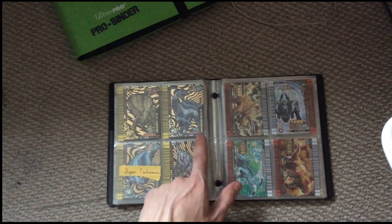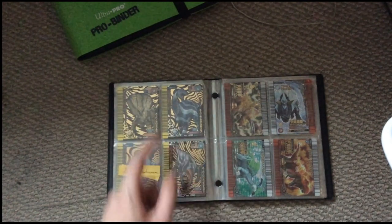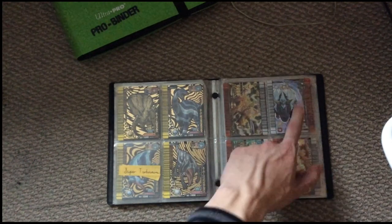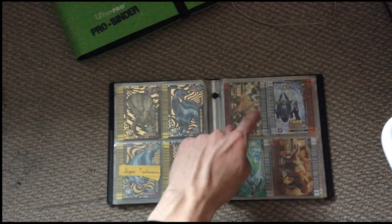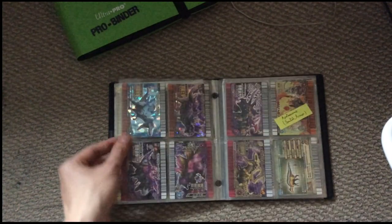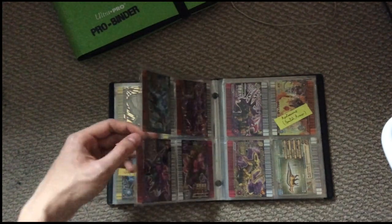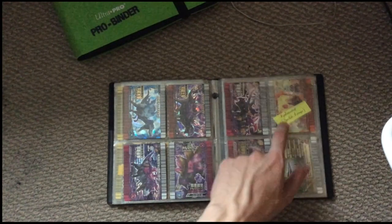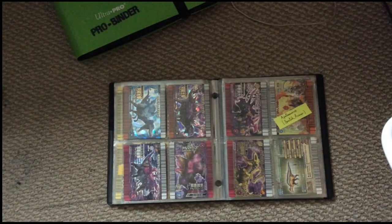Taurosaurus, Decriosaurus, and Liliensternus. Now I have my Dynotectors and spectral armor cards — the biggest addition is Ace Dynotector, I finally got one! We have Chomp, Ace, Paris, Terry, Spiny, and Tank. I also managed to get a Gigas — you saw that in one of my openings. So Gigas, Armatus, Maximus. I'm just missing the Brontikens!